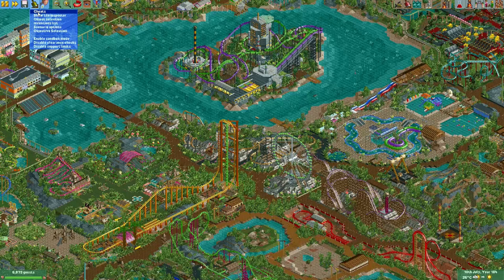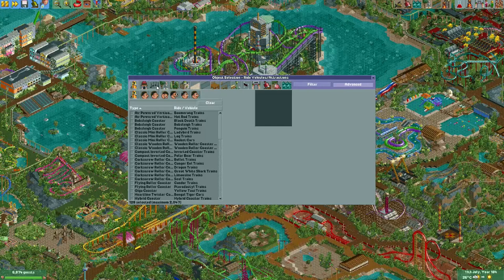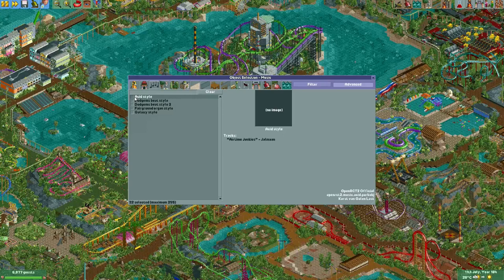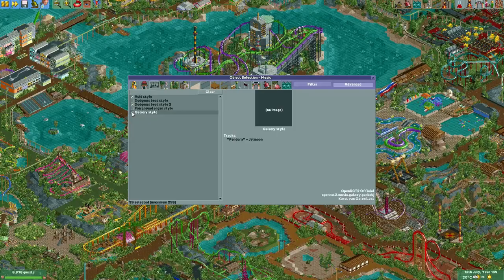To enable these music tracks you'll have to go to the object selection, then go to advanced, then go to the music tab, and then under filter make sure that the OpenRCT2 official is selected. Then you can find asset style, dungeon beat style 2, and galaxy style.